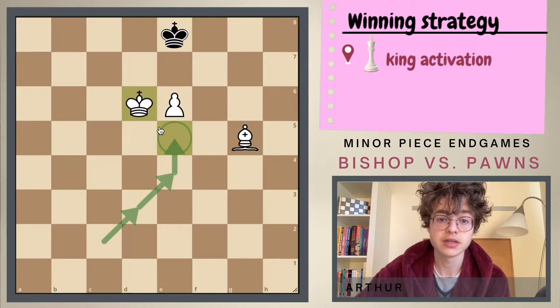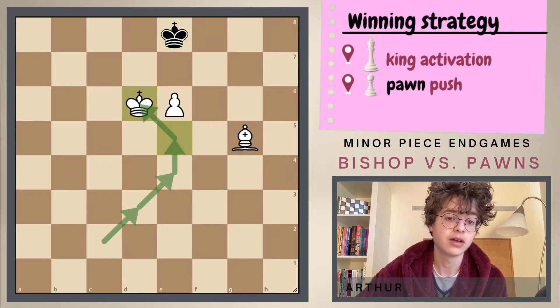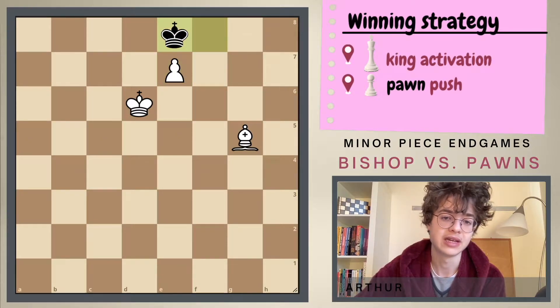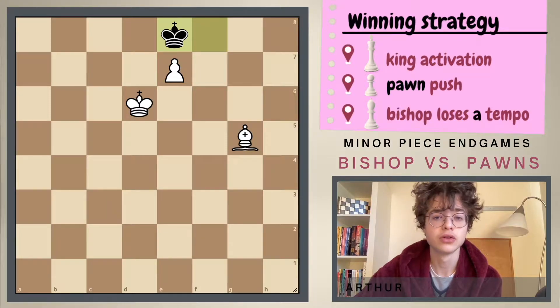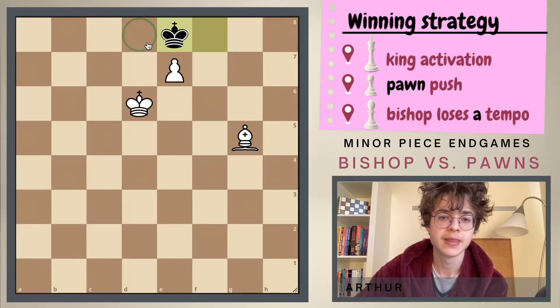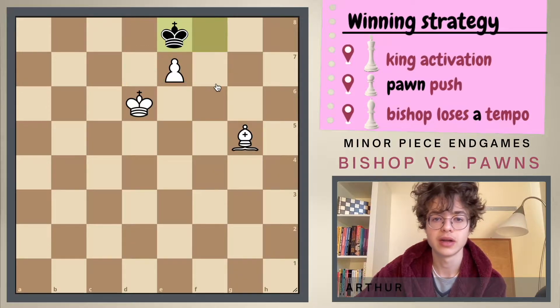Our mission is accomplished because we were able to bring in the king. King goes to f8, we can just move the pawn up one square to e7 and the king has to block the pawn with king to e8. And now basically the solution to this puzzle is to lose a tempo because the king has only one square left to go to.